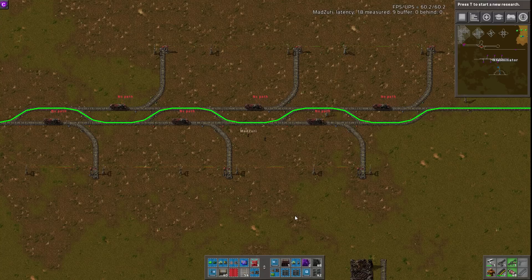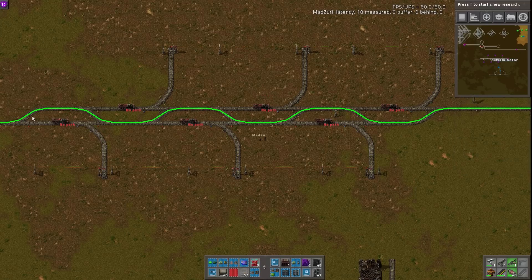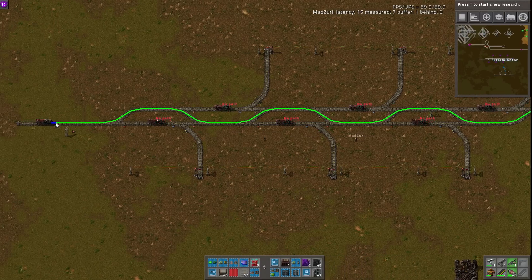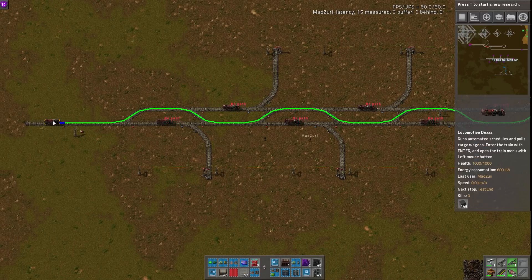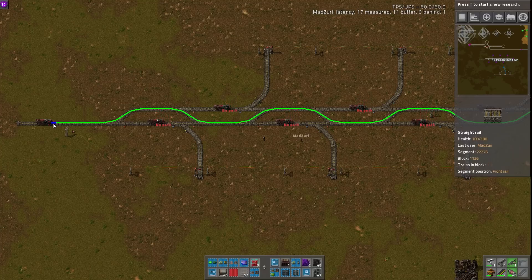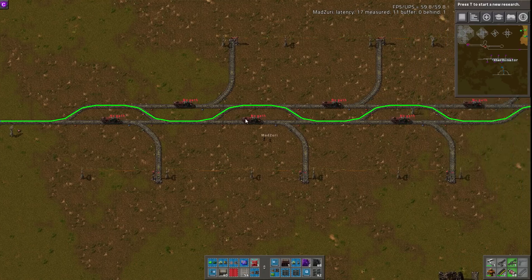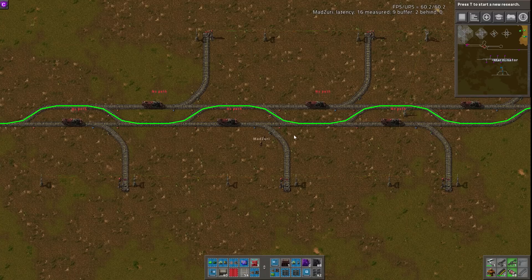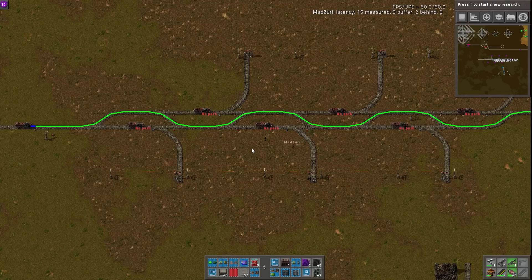As soon as it arrives at a station, it clears its path data, so it sets the path when it leaves. The main takeaway is that trains, for the most part, unless they have a soft repath, will choose a path based on how they can get to their destination at the time of leaving. Even if a path that was blocked is no longer blocked halfway there, the train is still going to take the original path it chose unless it gets a soft path reset. Also, we've discovered recently that trains can only soft reset their path at a regular signal — they don't do it at chain signals.